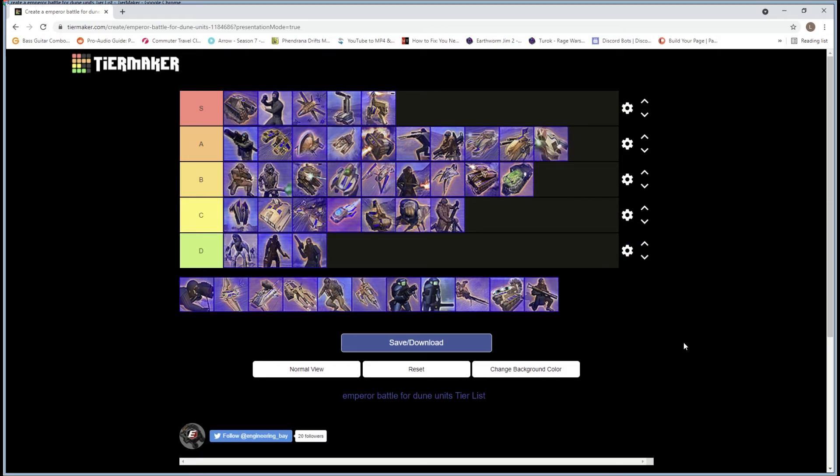The Ordos APC is an A rank unit — pretty solid and better than the Atreides APC because it can attack air with a very good anti-air gun on it. It's armored, can float over things, and is a very good unit. It has the same shield weakness as the Laser Tank, but it can carry infantry for that strategy. If you want anti-air, Ordos APCs are actually pretty good at it. Having a mix of APCs and Laser Tanks is always a smart move playing Ordos — both move at similar speeds, can fire on the move, and you eliminate the Laser Tank's anti-air blind spot.